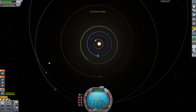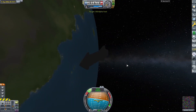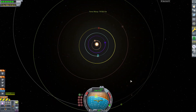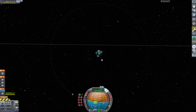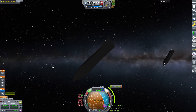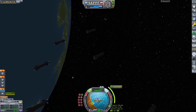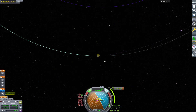Now we are time warping around to the next transfer window. We now have a maneuver node to Duna, and after almost a year of time warping, the starships are still in the same distance to each other. And there we go — all six starships are burning their vacuum Raptor engines.